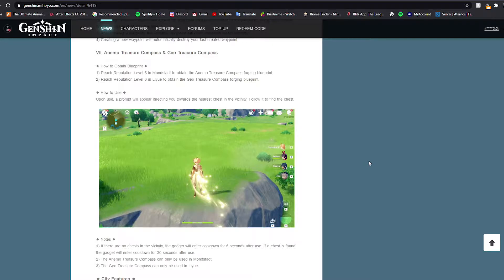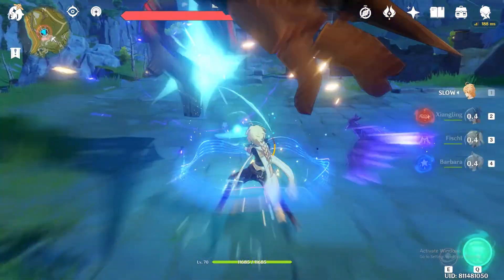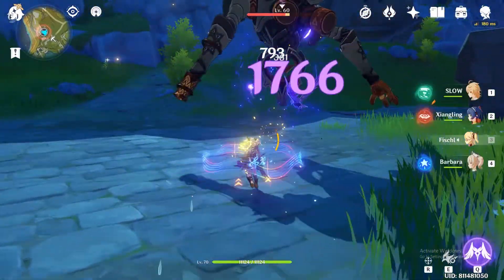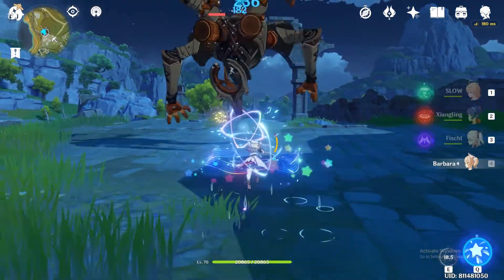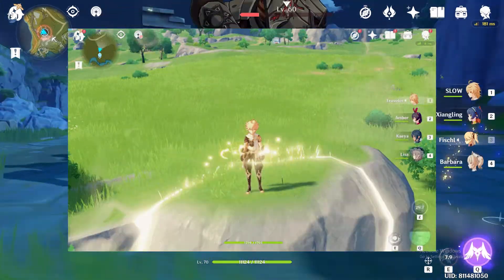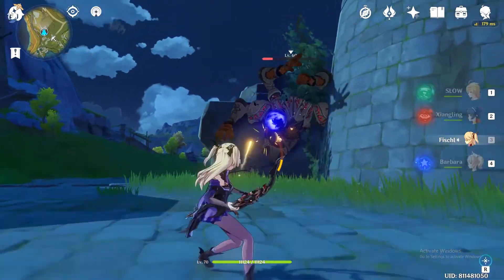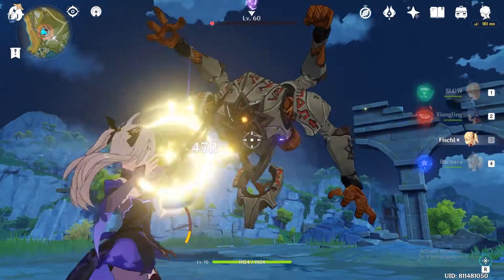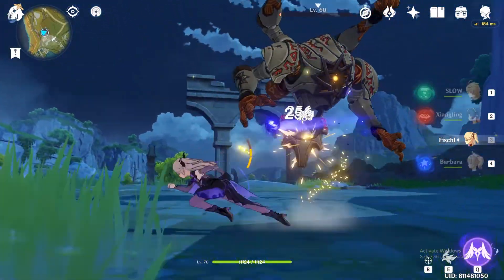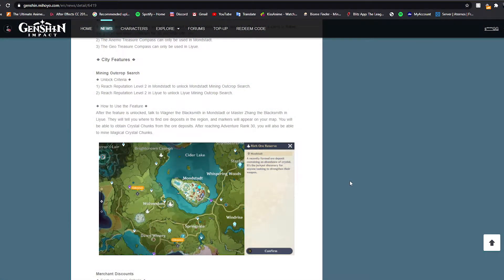Next are the Anemo Treasure Compass and the Geo Treasure Compass, unlocked at reputation level 6 in Mondstadt and Liyue respectively. When you're near a chest, you get an additional button on screen — when you press it, it shows a glowing line path leading toward the nearest chest, as you can see on screen. It has a cooldown of 5 seconds after use, and 30 seconds if a chest is found. The Anemo Treasure Compass only works in Mondstadt, and the Geo Treasure Compass only works in Liyue.